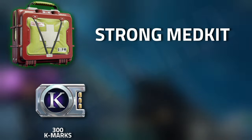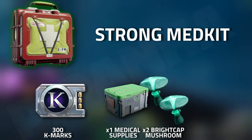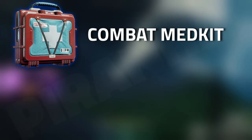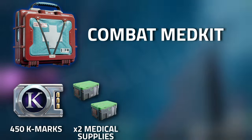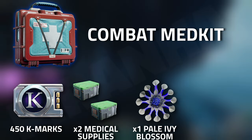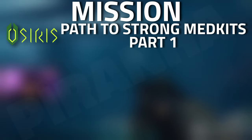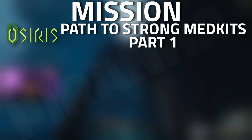Starting off with crafting, the uncommon Strong Med Kit requires 300k marks, one medical supply, and two Bright Cap Mushrooms. For the rare Combat Med Kit, you need 450k marks, two medical supplies, one Pale Ivy Blossom, and three Waterweed Filaments.